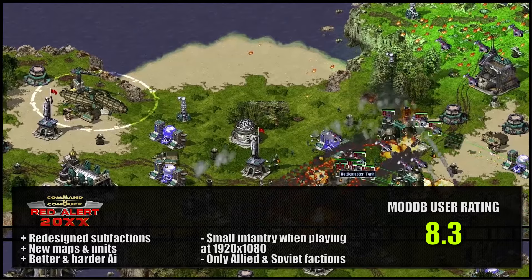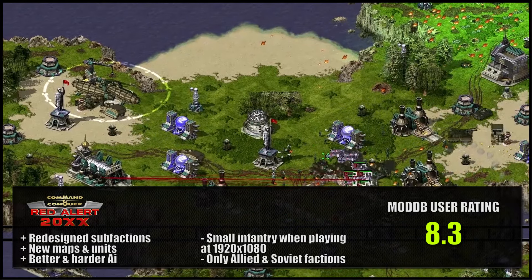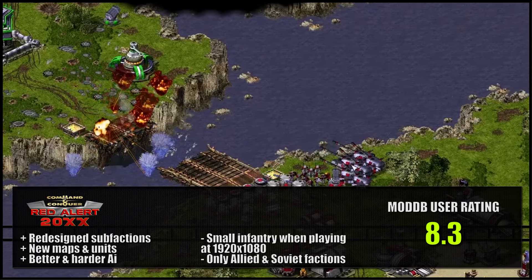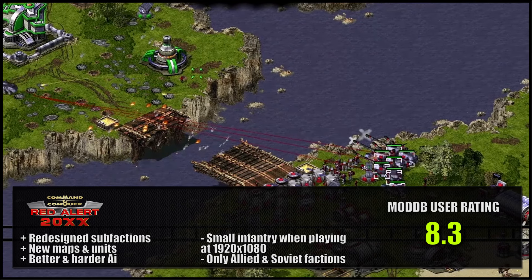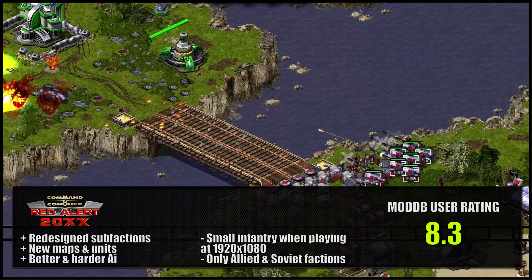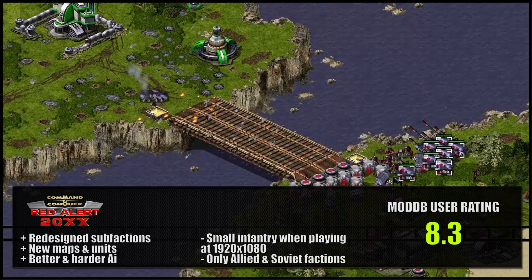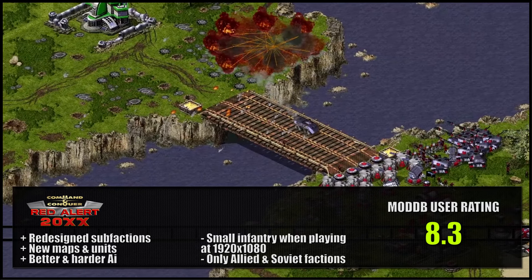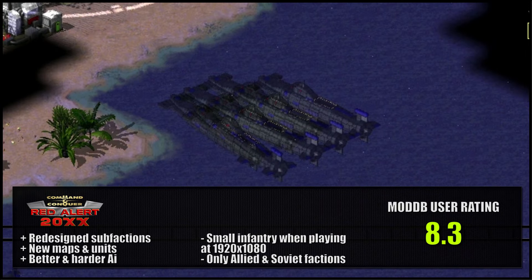I really love the Red Alertivo XX mod. It redesigns the sub-factions for the Allied and Soviets by adding multiple new units. The new units, maps, and the better and harder AI give this mod a unique feel and it's a joy to play. The only two gripes I have with the mod are the size of the infantry when playing at 1920x1080, and that there are only Allied and Soviet factions even though it's a Yuri's Revenge mod.